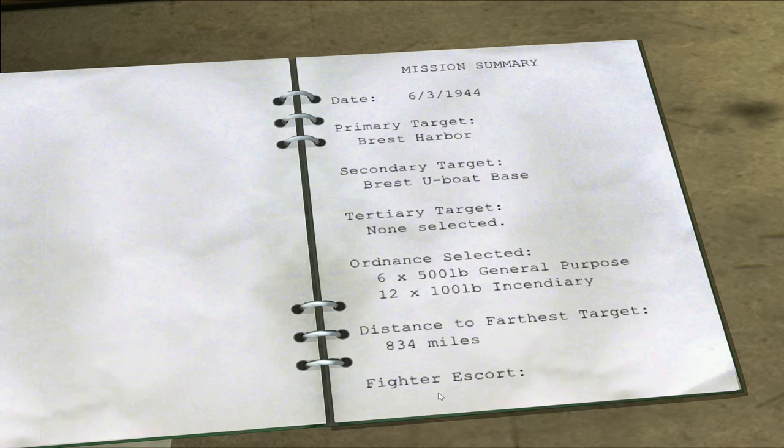So here we are then — June 3rd, 1944. Primary target is Brest Harbour, secondary target is the U-boat base at Brest, and tertiary target is none. If you remember, we were sent here two or three missions ago and it should have been a relatively easy milk run, but we ended up losing half the squadron due to flak damage causing multiple mid-air collisions. So I'm a little bit nervous about this one.